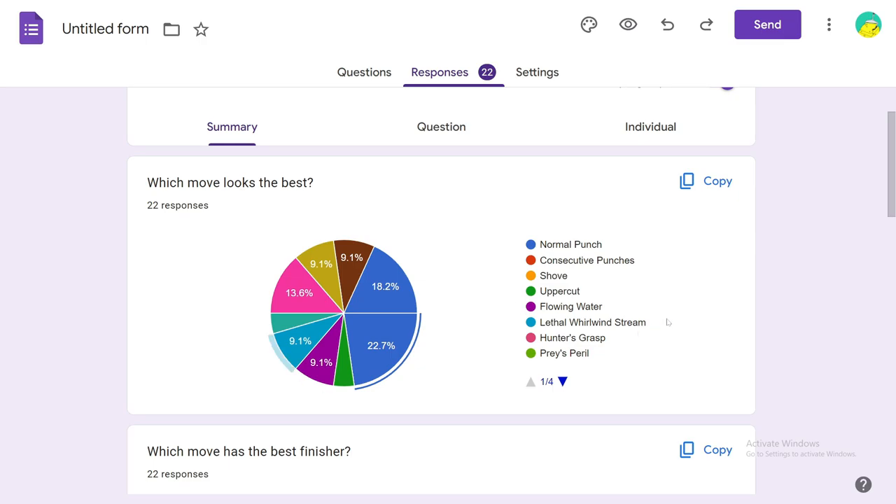Almost a quarter of everyone voted for Normal Punch with 22.7% of the votes. Then in second place we have Head First — this is a new move and I'm happy to see it up here. In third place we have Split Second Counter, this move looks awesome. In fourth place was a tie between Bullet Barrage, Whirlwind, Dropkick, Flowing Water, and Lethal Warwind Stream. I gave it to Lethal Warwind Stream because I think it personally looks the best.